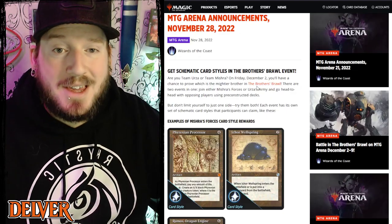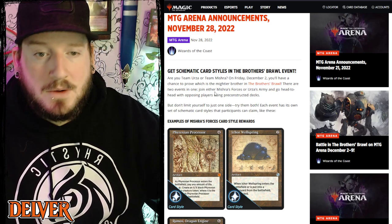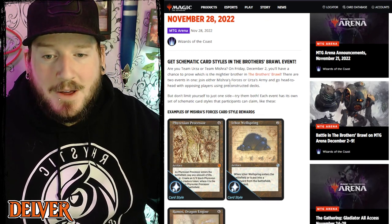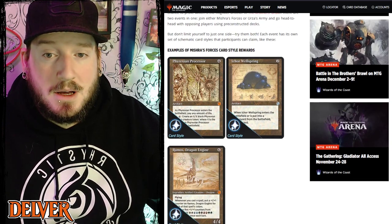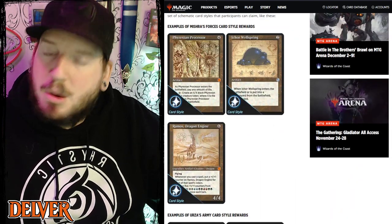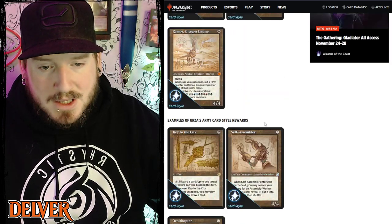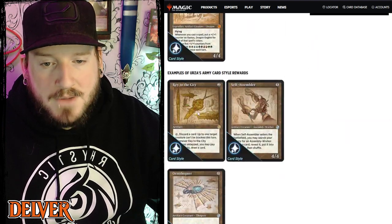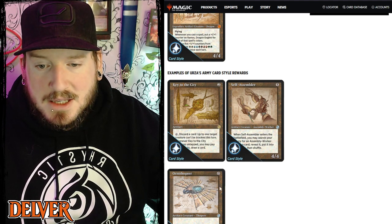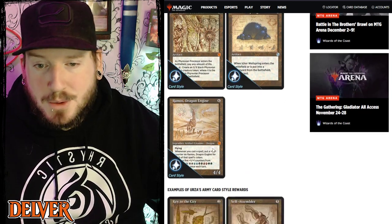First up, let's get the arena news out of the way. There's a new card schematic style set coming to arena — all you have to do is play in the Brothers Brawl event that starts this Friday. You have the opportunity to unlock some unique schematic art styles for popular retro artifacts from the Brothers War set. Depending on which side of the war you choose, you unlock different cards: Urza's side has Key to the City, Self-Assembler, and Ornithopter; Mishra's side has Phyrexian Processor, Ichor Wellspring, and the Dragon Engine.